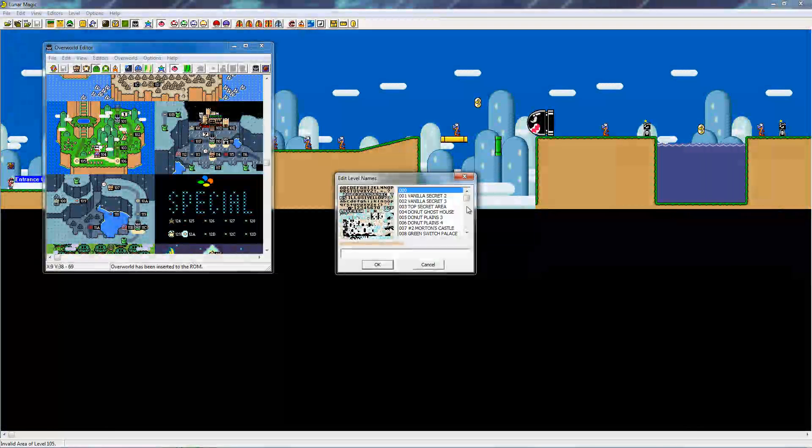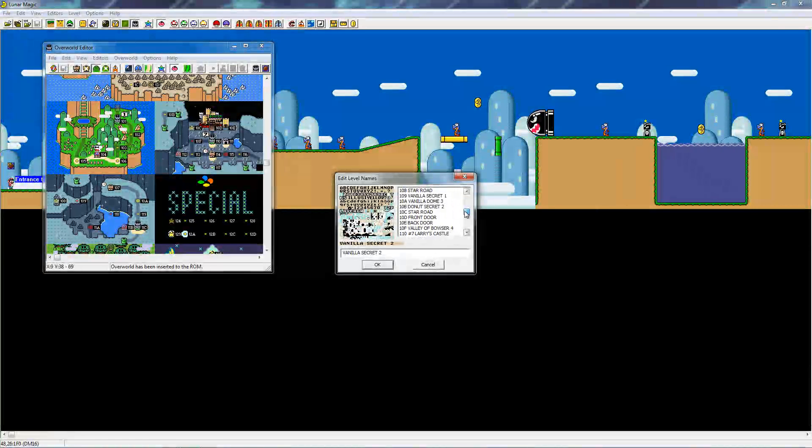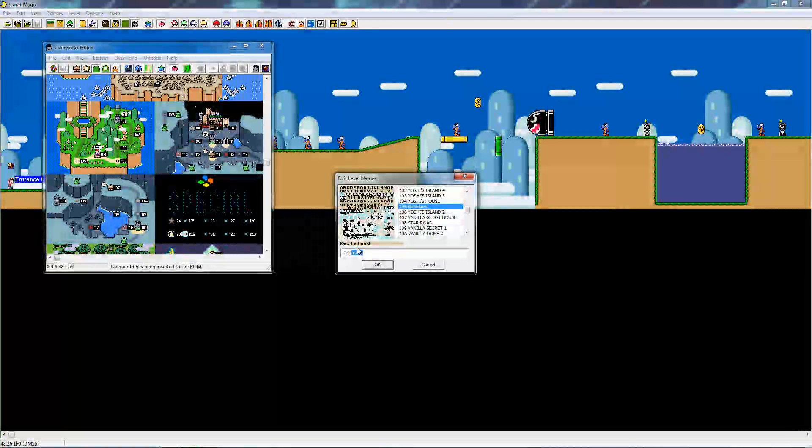Go to 'Overworld' and go to 'Edit Level Names.' Now don't just go to 1 and think it's the actual level 1 — you have to go by what its actual number is. So this is 105, go to 105. See, it's Rex Island.